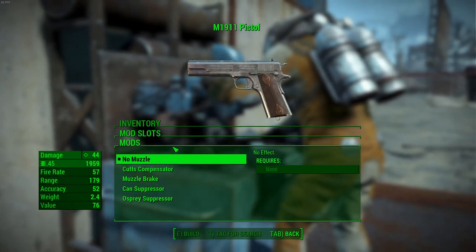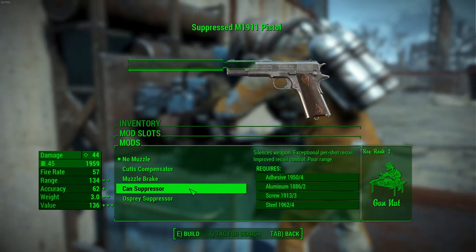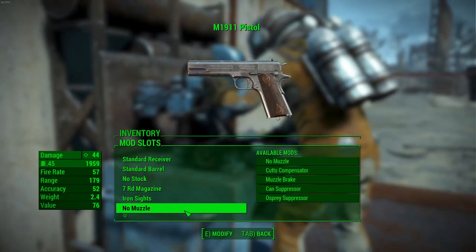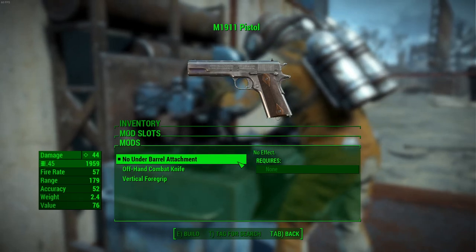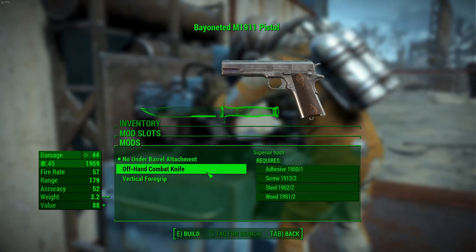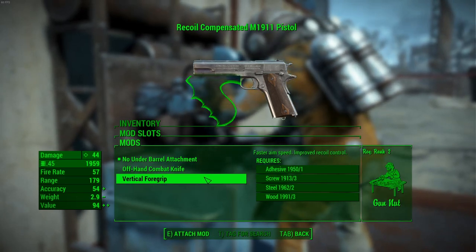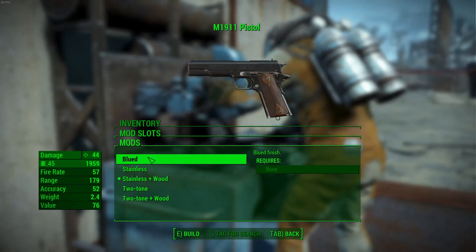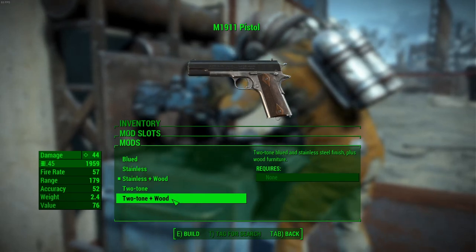For muzzle you have the no muzzle option, cuts compensator, muzzle brake, can suppressor, and osprey suppressor. For your under barrel you can choose no under barrel attachment, the offhand combat knife, and the vertical foregrip. Finally, for materials you can have blued, stainless, stainless and wood, two-tone, and two-tone and wood.